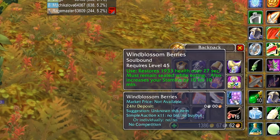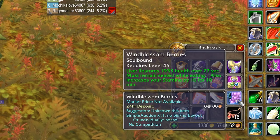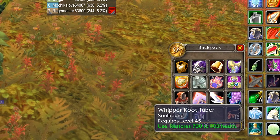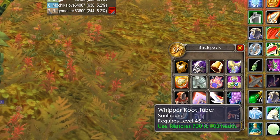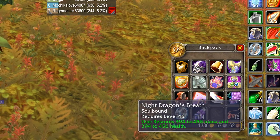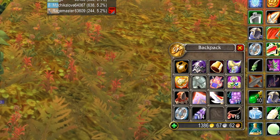As you can see, I've got some wild blossom berries, a really useful sort of food if you don't have a mage around. There's also Whipper Root Tuber which restores health — the cool thing about this is it's independent from your potions. There's also the Night Dragon's Breath, which restores mana and health. So there's some really cool plants in Felwood.